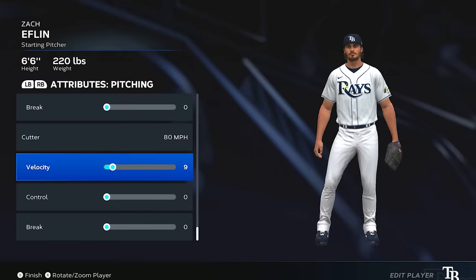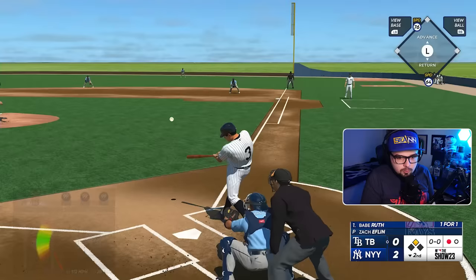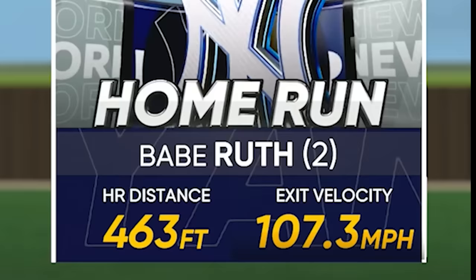I have another theory — maybe what we need to do is raise Zac Eflin's velocity. Maybe he has to throw the ball hard for us to get a better exit velocity. Perfect, perfect — 29-degree launch angle. 490. How did the man hit 575 if we can't even break 500 right now? 112 — what's the launch angle? 28 degrees. This should be pretty good. 495. 107 on that, and 463.